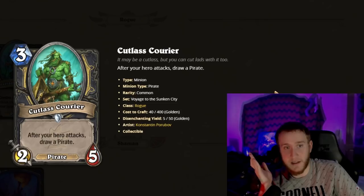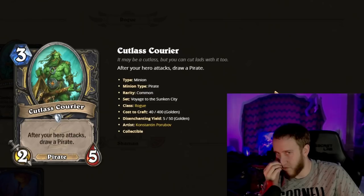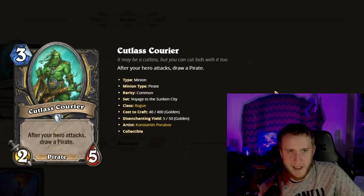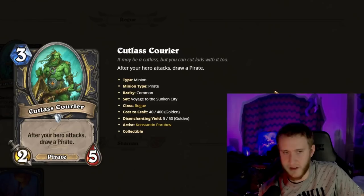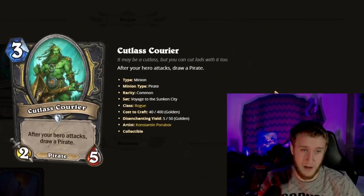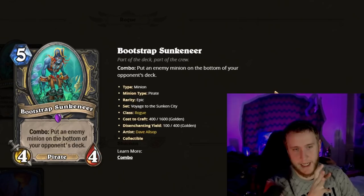Moving on to Rogue. Cutlass Courier is a three-mana 2/5. After your hero attacks, draw a Pirate. A statted minion that potentially draws multiple cards is pretty unfair, though it's limited if you just have a dagger on two — you're not popping off crazy on tempo. The other limiting factor is you don't always have that many Pirates to draw. Still, a three-mana 2/5 is a great stat line; opponents might not be able to deal five damage on curve, so it sticks and keeps generating value. Very good card — not crazy crazy, but very good.